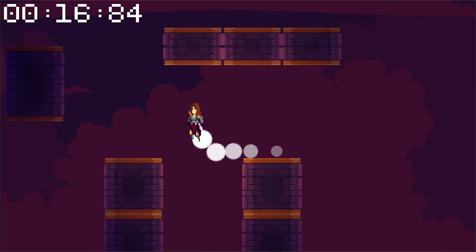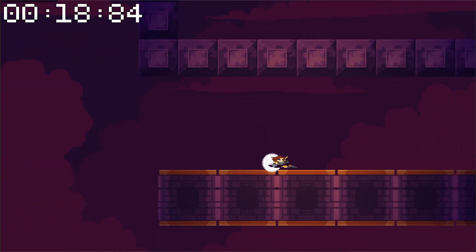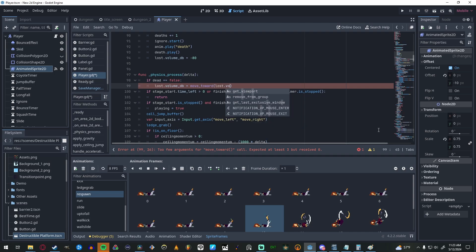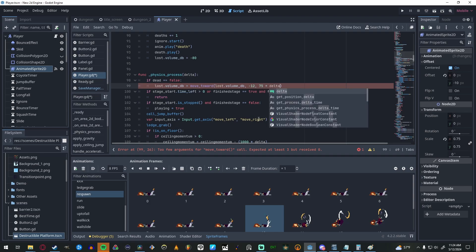One of the last tweaks I made was a suggestion from Lemondrop, who you might remember from the previous video. When you die, the music cuts out abruptly to emphasize the death sound, then fades back in after you respawn. This gives a little more impact to the death animation and makes it feel consequential.